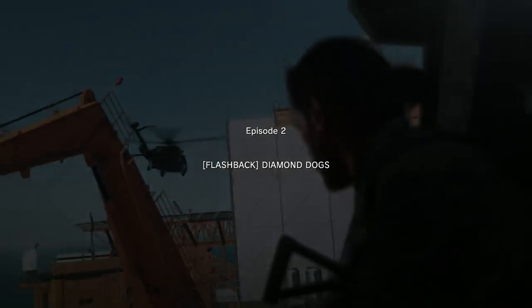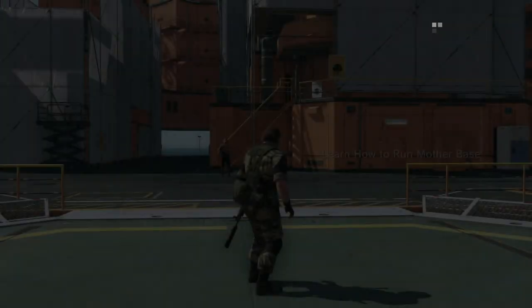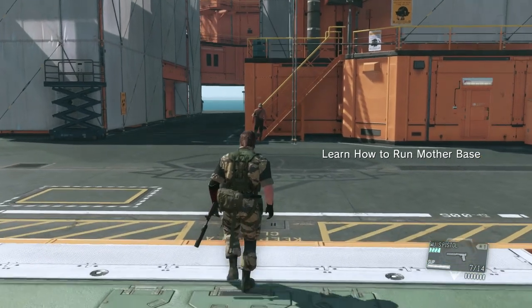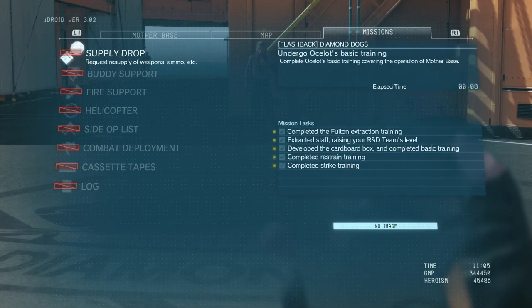What's going on guys and girls, we are here playing some more Metal Gear Solid 5: The Phantom Pain. In this video I'm going to be showing you how to get all of the mission tasks for mission two, which is called Diamond Dogs. When you first start up the mission, you can skip the cutscenes by pressing pause and then skipping the cutscene.